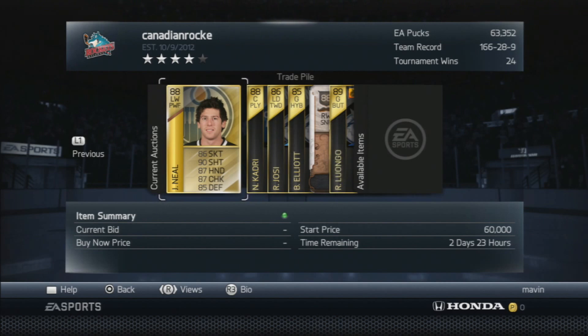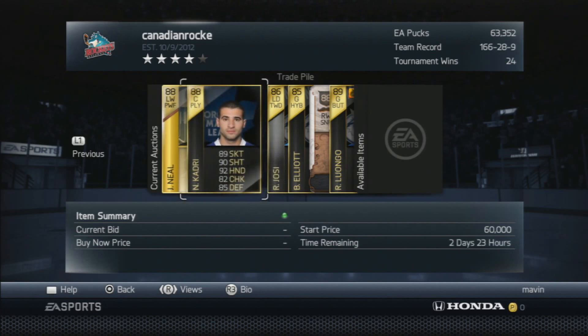I had him in the last trade day — played him on third line. If you watched my previous video, he got a goal for me. He's on the slow side, so I'm slotting him as assistant captain. He's a perfect second, third, or fourth line power forward. Got some pretty good stats — 6-2, 225, nice left hand shot.